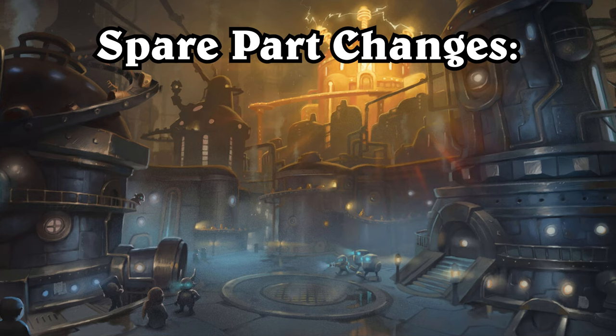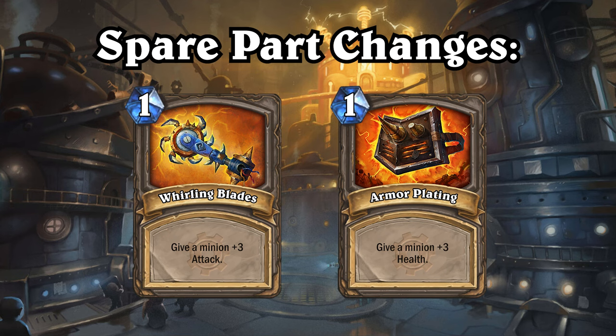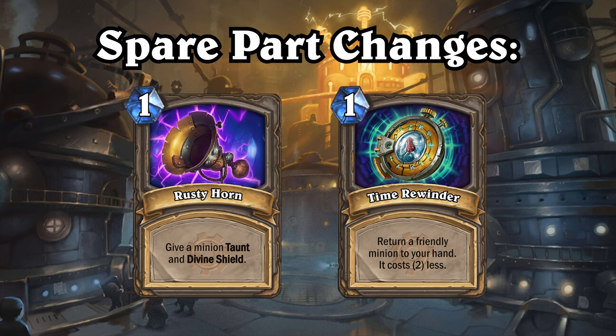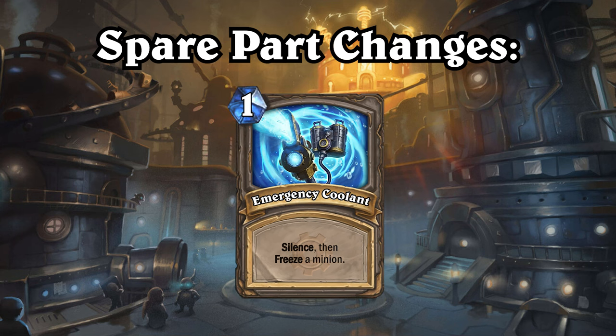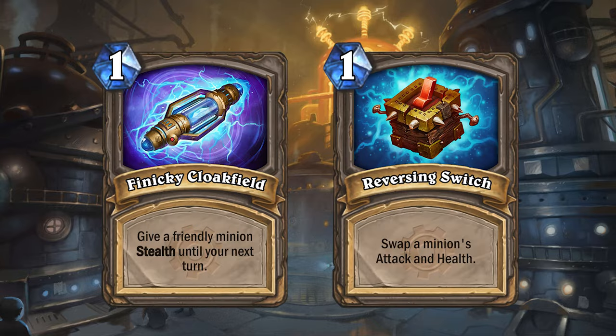This meant increasing the bonus of Whirling Blades to plus 3 attack, and Armor Plating to plus 3 health. Rusty Haul will now also give Divine Shield, and Time Rewinder will also reduce the cost of the minion it returns by 2. Finally, Emergency Coolant will first silence a minion before it freezes it. The last 2 Spare Parts I figured were still good in certain situations, so they remain unchanged.